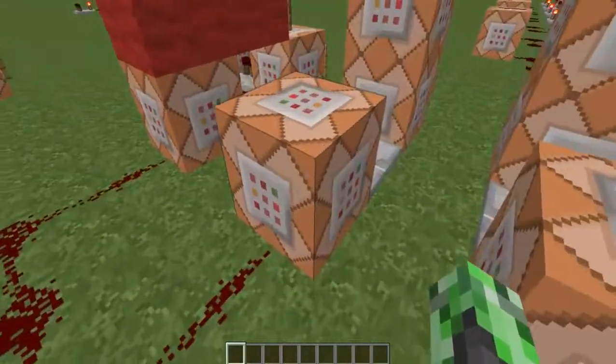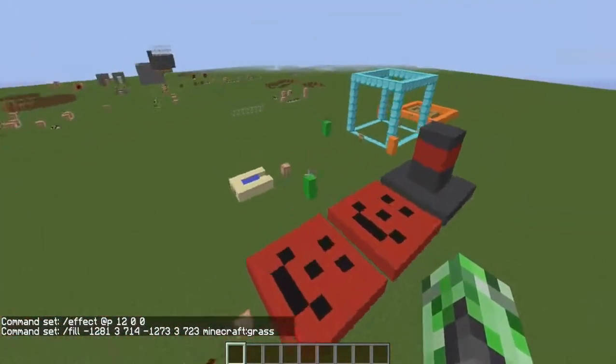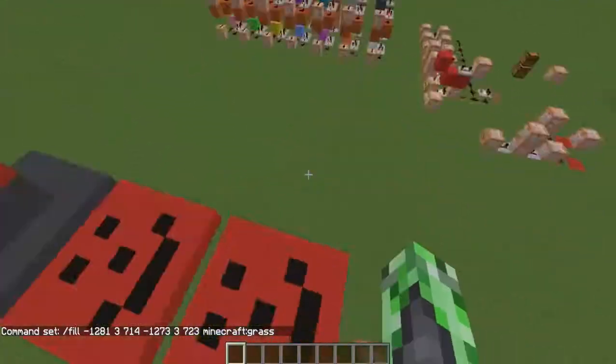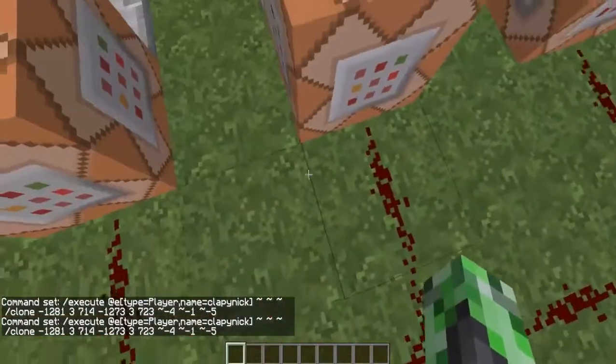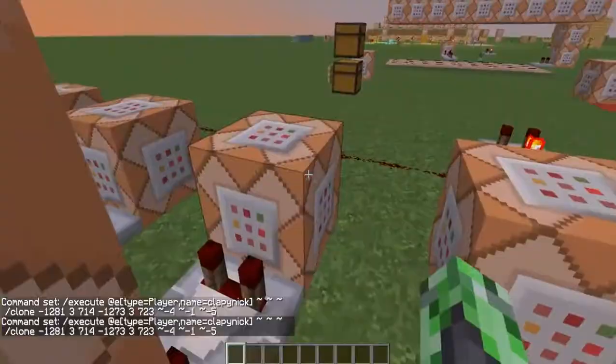This is checking if I have fire resistance. If I do, it's going to fill this area over here between that green pillar and that green pillar of grass. Once it's done that, it's going to clone that area to where I'm standing. It does that using the new execute command - executing at me, as an entity. It clones that area to where I'm standing with coordinates negative four, negative one, negative five, which roughly puts the region in the middle. That's how the rubber works.